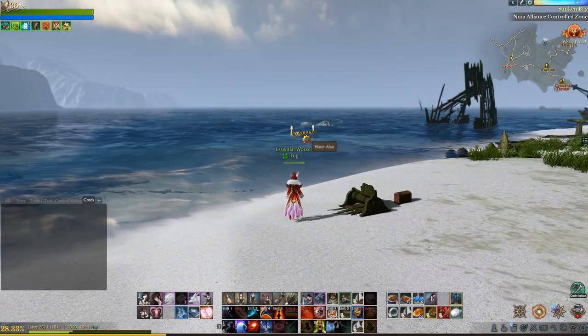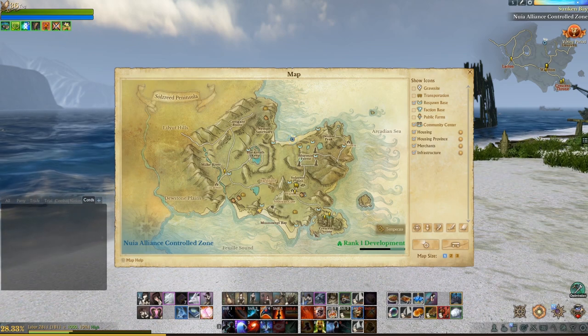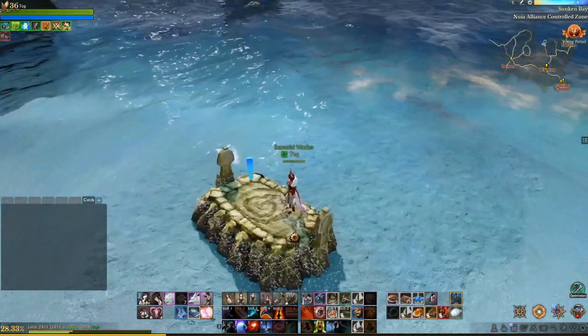Once you have all three items in your inventory, you'll need to head to the water altar that is just off of the coast. You'll need to go over there and interact with it — it looks like this.